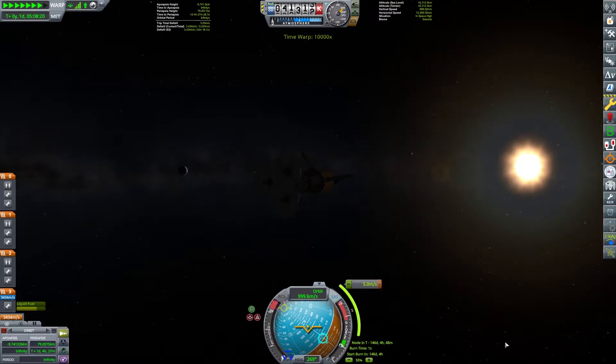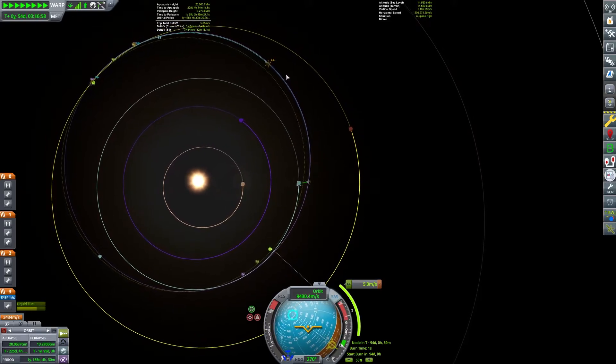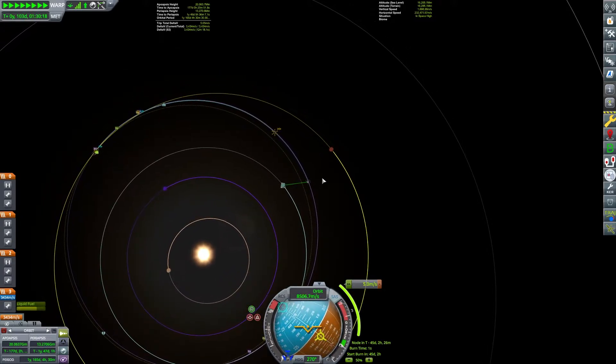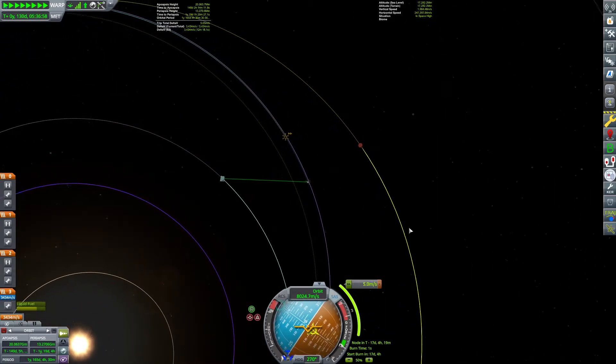We last left off after we'd completed our burn at our solar periapsis, extending our apoapsis until we got an encounter with Duna. We will now coast for around three months until we reach about halfway to our destination, where we will make a very small burn in order to move our encounter with Duna a little bit closer to its surface.